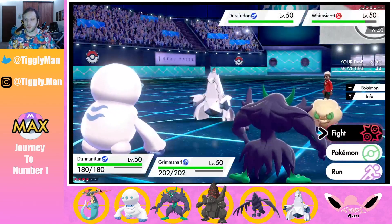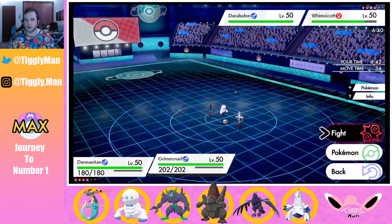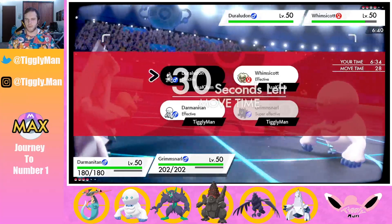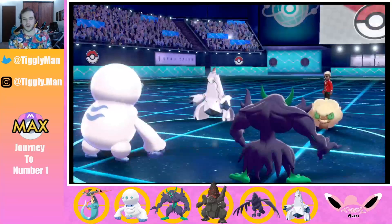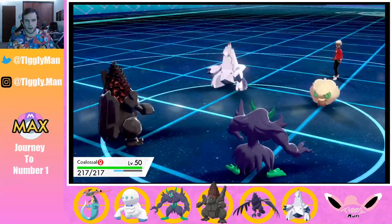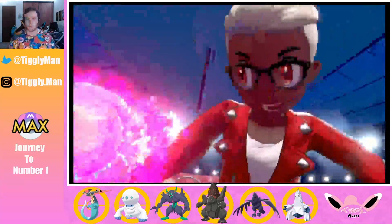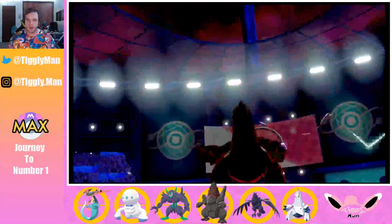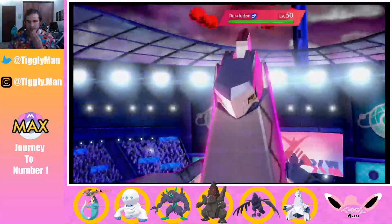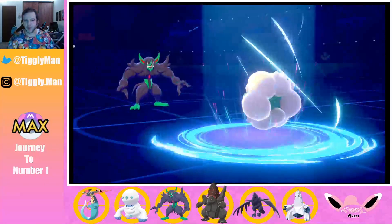Zacian — he is going to destroy my Darmanitan. I'll go into Coalossal because he's really bulky, then Spirit Break to get a special attack drop. I'll try to see what Darmanitan is really made of — actually, Coalossal. I think this max Steel Spike will probably do about a third — assault vested, max HP, max special attack, no SpDef investment. Whismacott, just Tailwind, don't attack my Grimsnarl.